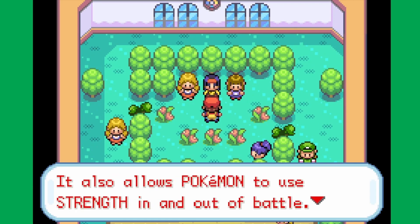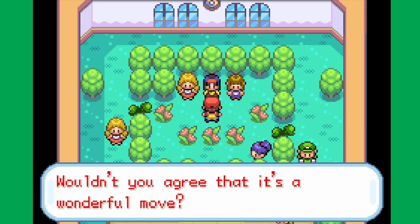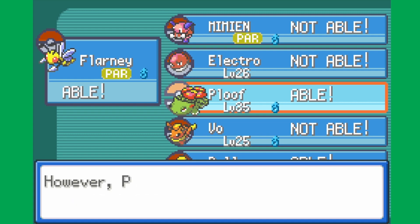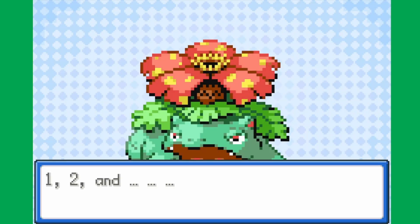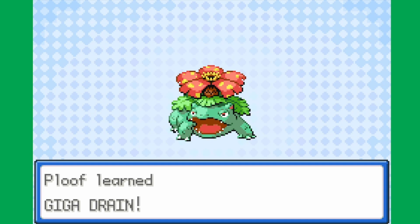Gem number four — we got the Rainbow Badge! It allows Pokemon to use Strength outside of battle, something we haven't gotten access to yet. TM19 contains Giga Drain, and you already know who I'm giving that to — that's right, I'm giving that to Venusaur. If I'm going to have a low PP move on him, he is going to know Giga Drain over Vine Whip. Ding — Ploof learned Giga Drain.